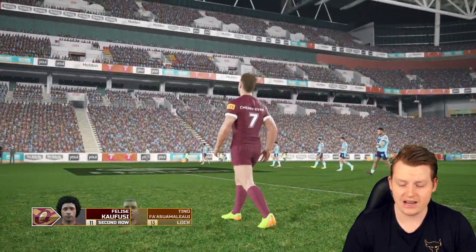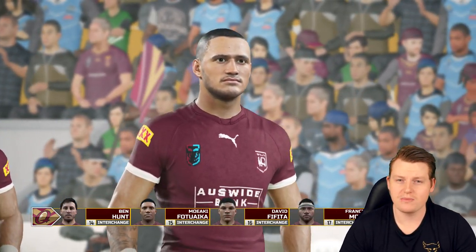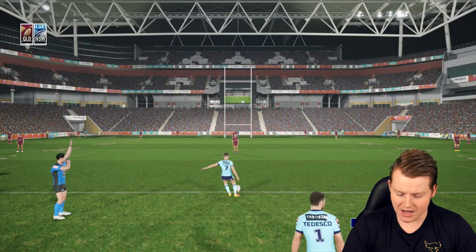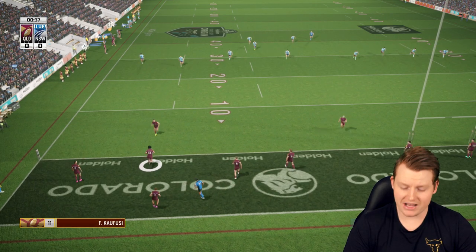Case in point — Reece Walsh. I think he's like 60-odd rated, but on here I've got him as an 82 rated. So he's super quick, doesn't have much strength about him but he's super nippy. New South Wales will definitely have to watch out for him. So Nathan Cleary to get the game underway — can New South Wales go 2-0 and win the series in this one? We'll have to wait and see.